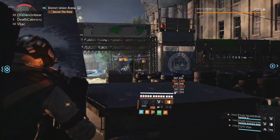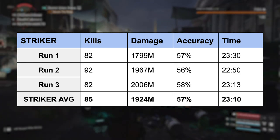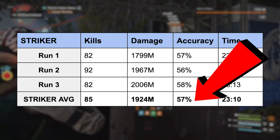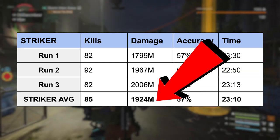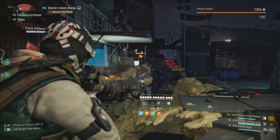Here are the results. I ran Striker 3 times for this test and the figures were consistent. Taking all the runs and averaging them together, I got 85 kills with 57% accuracy and 1924 million in damage, with an average time of 23 minutes and 10 seconds.